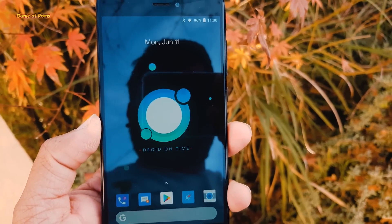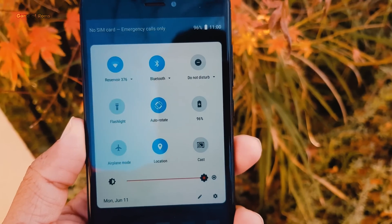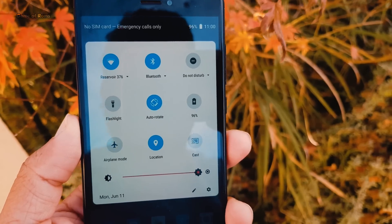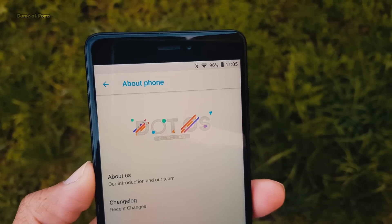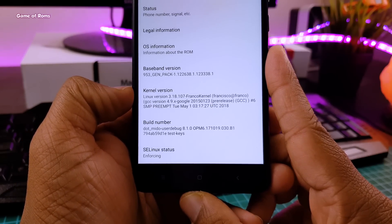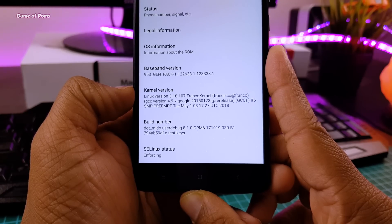Hey guys, Nash here and welcome to my Base ROM plus Base Kernel Combo episode number 6. In this series, we try different custom ROMs with different custom kernels to find out base battery life and gaming performance for your phone. So in this video, we are going to try .OS with Franco Kernel and check its battery life, gaming performance, and stability. I will also show you how to install this kernel. Let's get started.